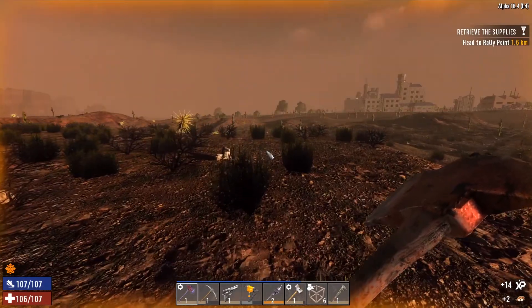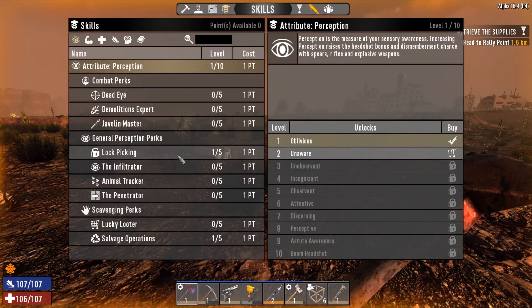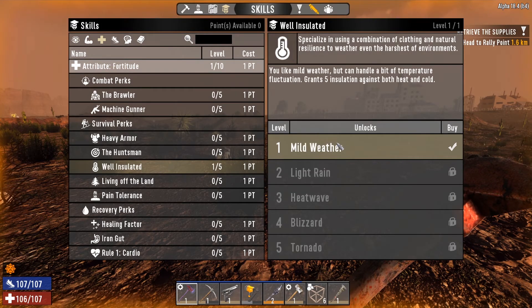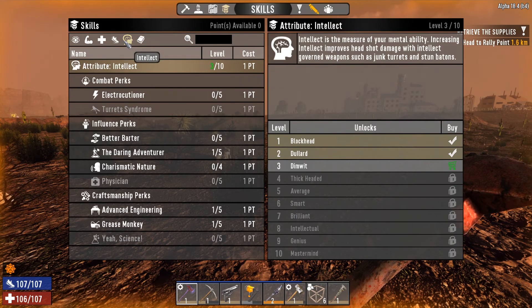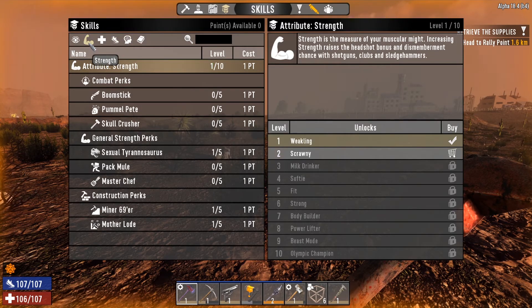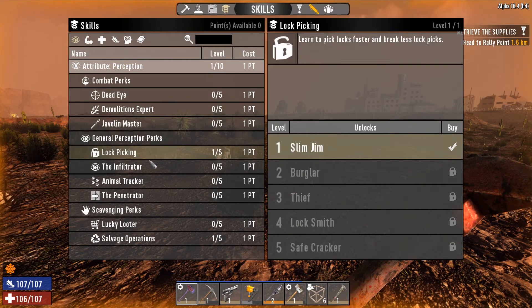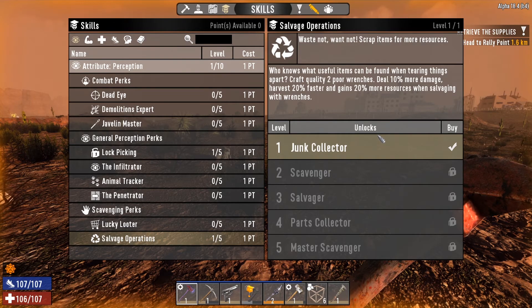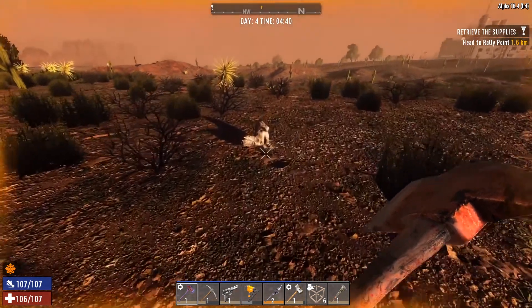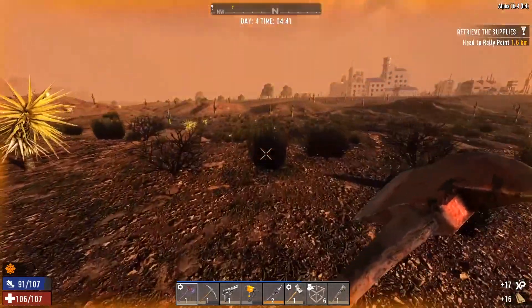I also put all my skill points into stuff. I took a point into well insulated, which is just five points against the heat, hoping that'll help. I took a point in lock picking and salvage operations - those are the two I took. Junk collector means we can make level two wrenches, but we also get more loot from anything we basically do with a wrench.